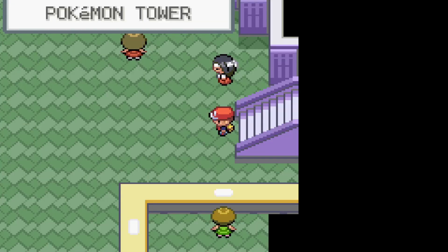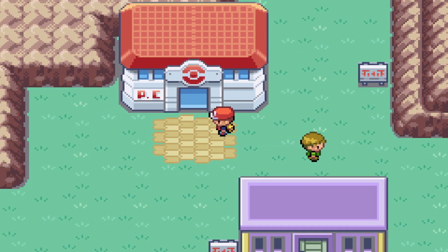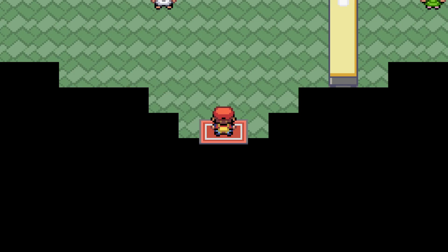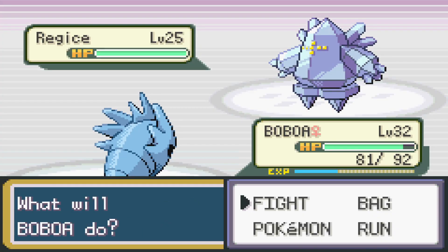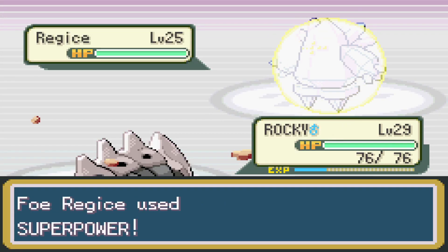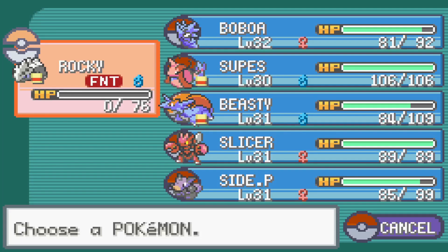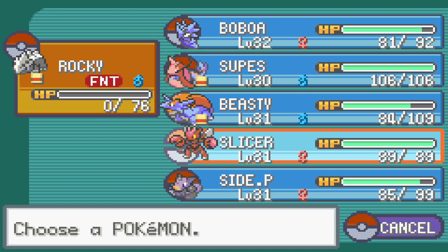We make it to Lavender Town where we once again defeat our rival - he hasn't been much of a problem throughout this Nuzlocke. We do a bit of training trying to get Pupitar up as much as possible, wanting that Tyranitar. But pushing our way through the top of Pokemon Tower, we run into trouble with some Team Rocket grunts. A Regice comes in our way, so we switch out to Lairon to defend with our resistances, but Superpower with the Squad Effect ends up taking down Lairon. We lost one of our good Pokemon.